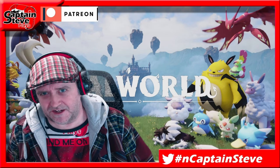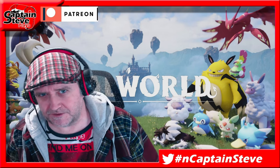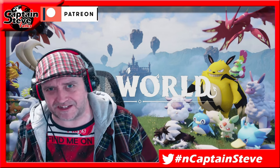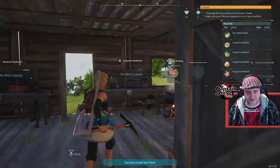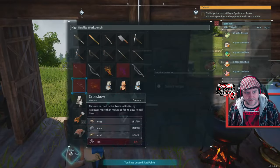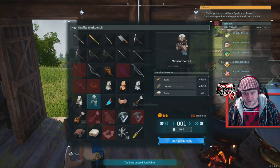How's it going, chums? Captain of the Steves here. Back inside Palworld, we're going to go and fight our very first boss, but before we do that we've got a little bit of preparation to do. We need to make ourselves some metal armor, so I'm inside the game now and heading over to my advanced workbench. Going into Pelt Armor — metal armor is what I want. Let's make that.